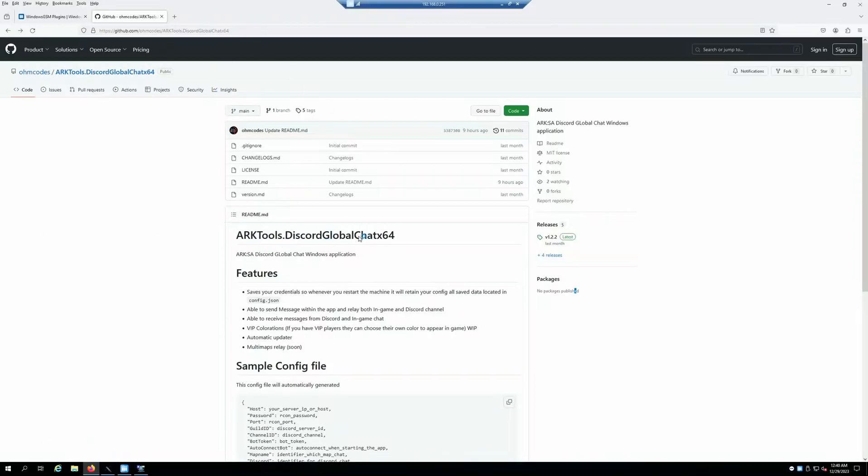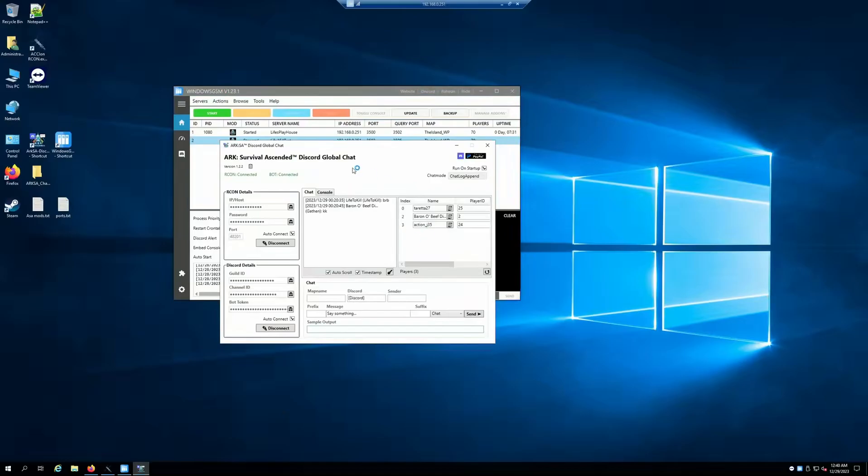I've already got it set up here — let me pop it open. You put in your host, your Archon password, your Archon port, and your server ID. You'll need your Discord server ID — go to developer mode, right-click on the top of your server name, copy the server ID, and paste it here. Then create a channel and place that channel ID here.